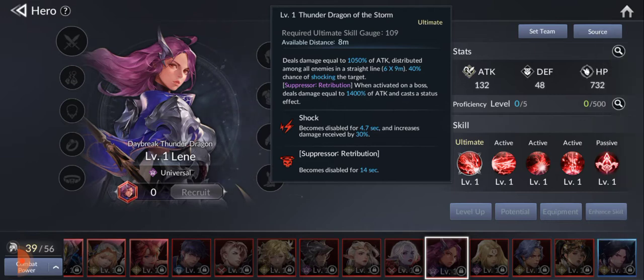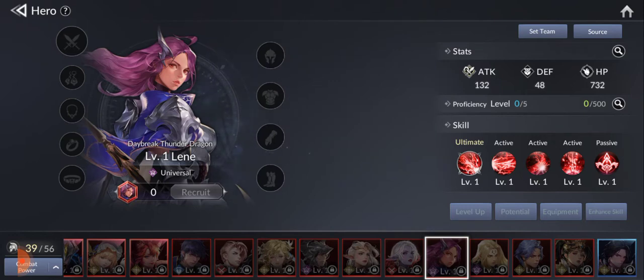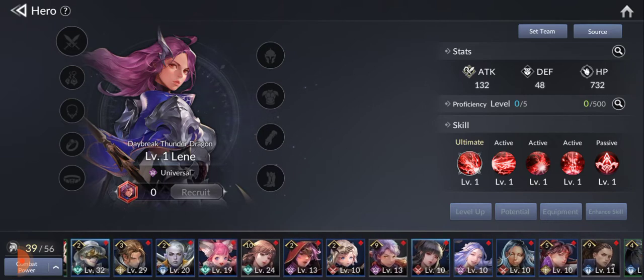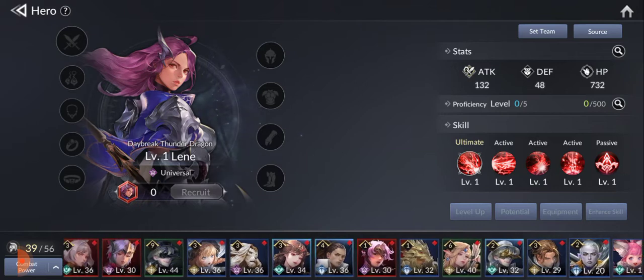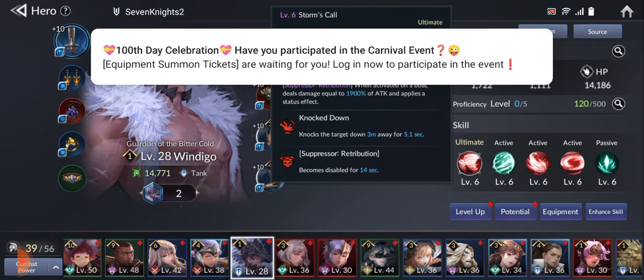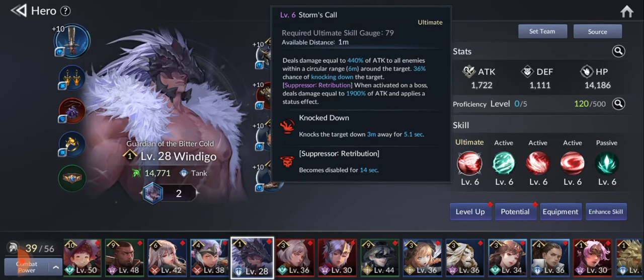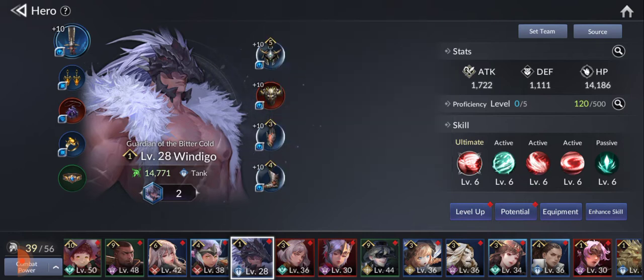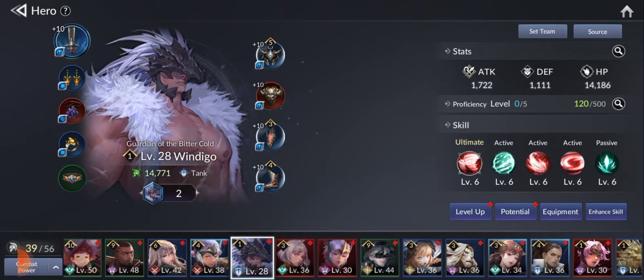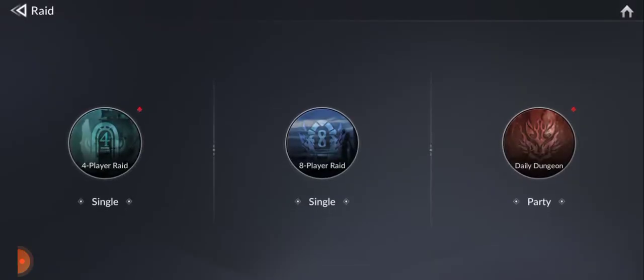Lene has the suppression skill retribution, but I did not pull her. Luckily, I got someone who has the same skill as Lene, and that one is the Windigo. As you can see right here — suppressor skill: retribution. Right now I've got him on attack, which increases crit rate. So let's go to our raid.